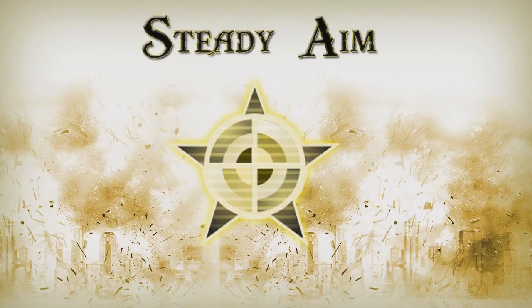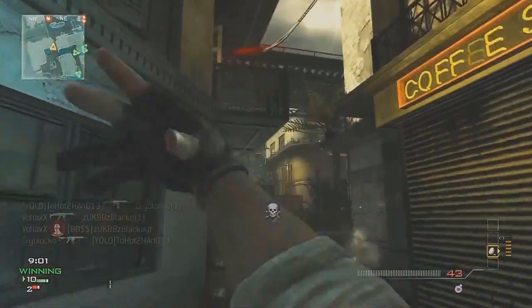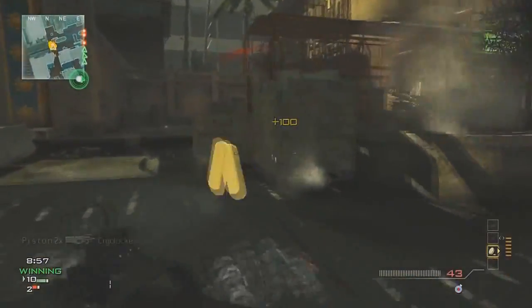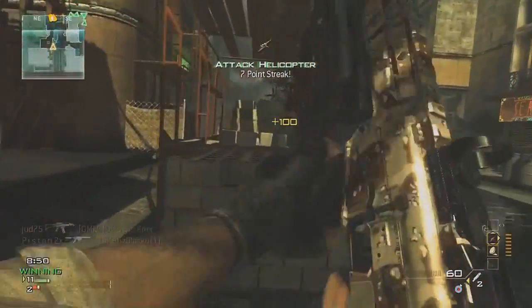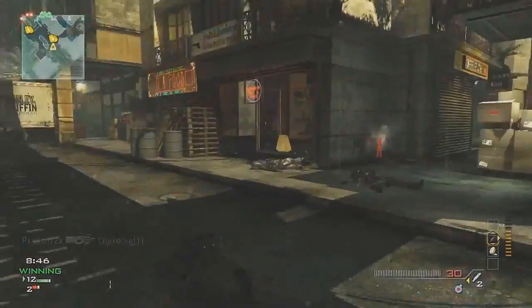Coming in at number 7 is another perk that has been in multiple Call of Duty games, and that is Steady Aim. In fact, Steady Aim has been in every single Call of Duty since the create-a-class system began back in Call of Duty 4. Steady Aim gives your gun greater hipfire accuracy. Perks that affect gun-on-gun gameplay are really useful and popular in the Call of Duty series, and Steady Aim is one of those perks.